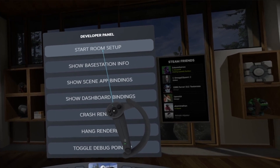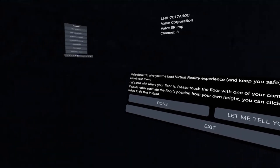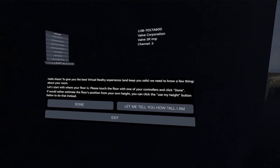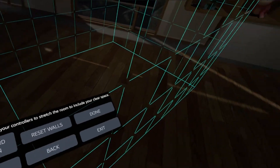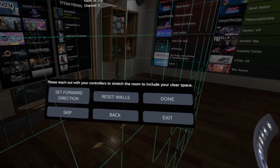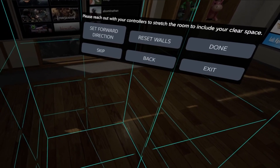I should mention before moving on that the in-headset room setup feature I showed off in a separate video is still being tweaked in the actual code. I think it's also related to the new headset, which will have its own communication with SteamVR to set that up. I tested it again with my Index, and I can't notice the changes visually or in the experience, but they are updating strings related to it.